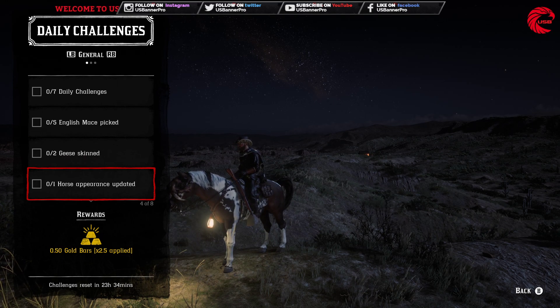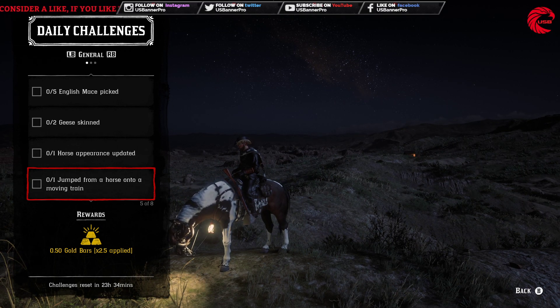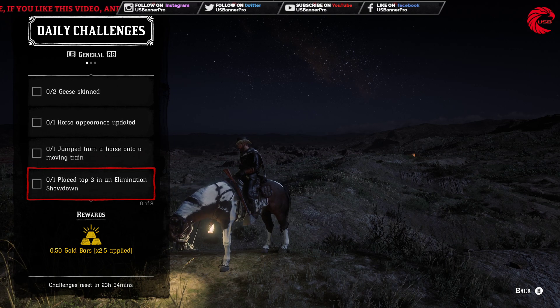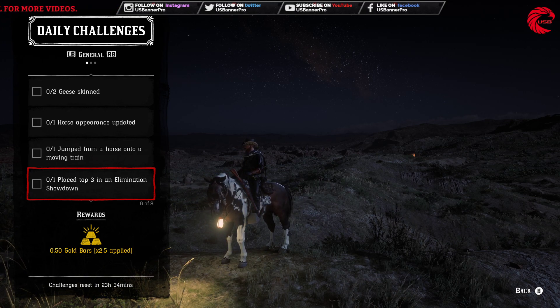After that, go to any stable and upgrade your horse appearance. Then you have to jump from a horse into a moving train, which is very easy. After that, you have to place top three in an elimination showdown.